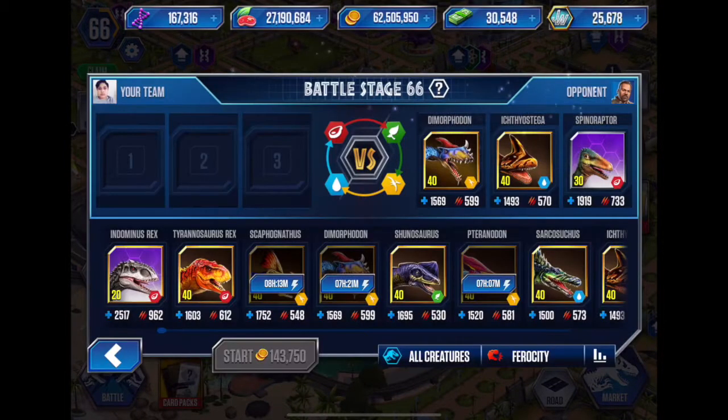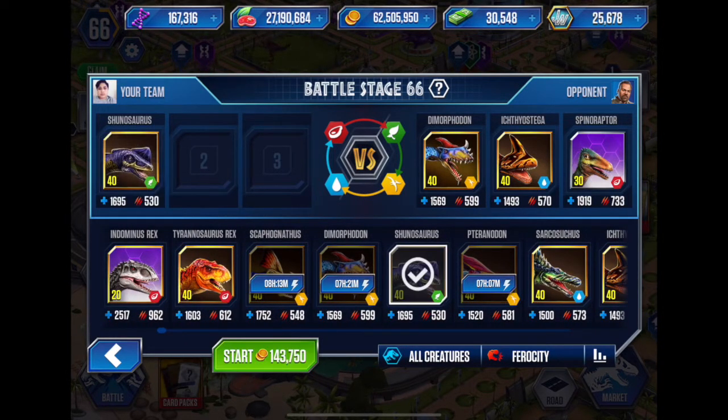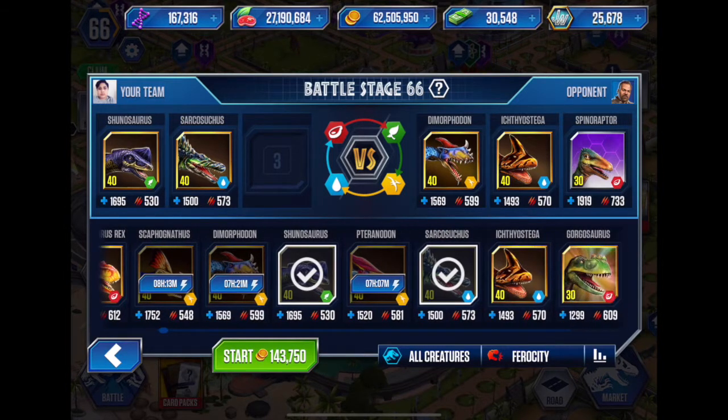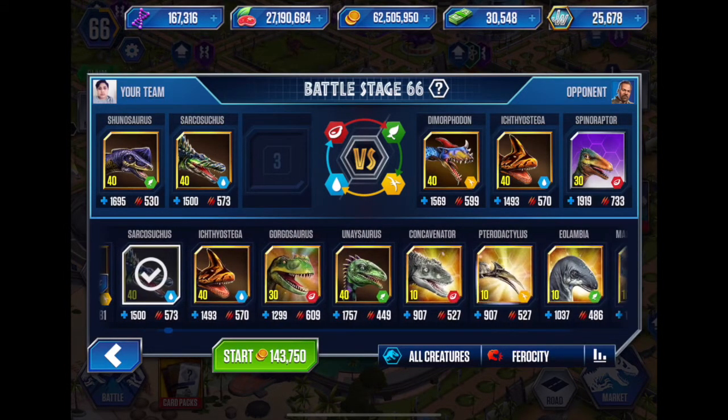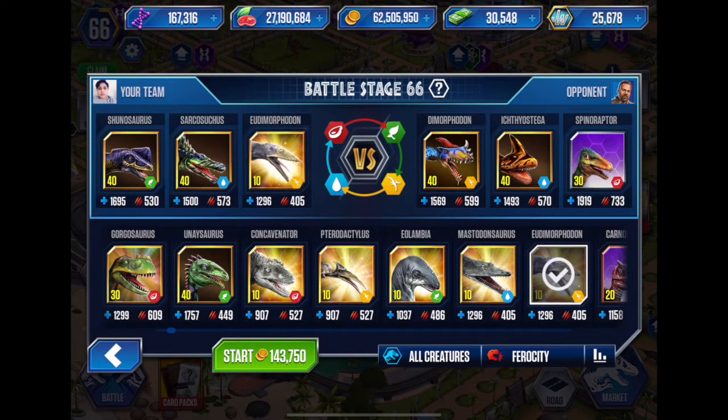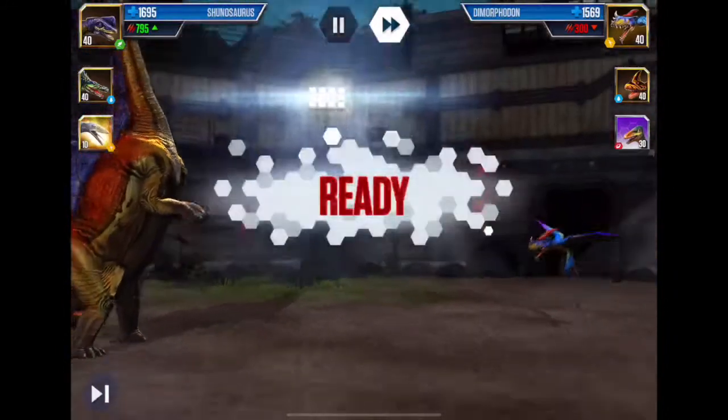Let's unlock the other creature — I do have a battle stage. We can do this now. To tackle this team it's a mixed bag. We'll put in Shunosaurus to force his Dimorphodon to switch out to the Spinoraptor, where we'll use Sarkasuchus. Sarkasuchus is going to come in and kill Spinoraptor, then it'll leave him with Ichthyostega. We don't have a flyer — well, we do have a flyer. We can use Eudimorphodon or Pterodactylus. I say we use Eudimorphodon and let's try and win.